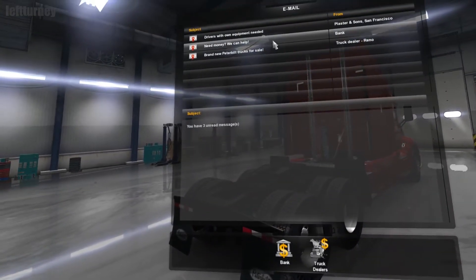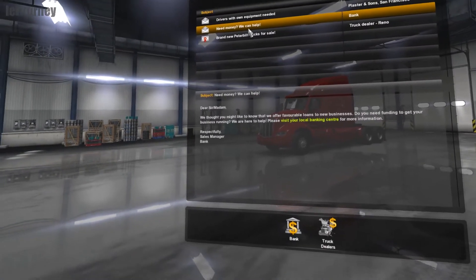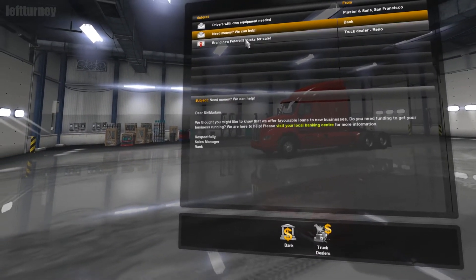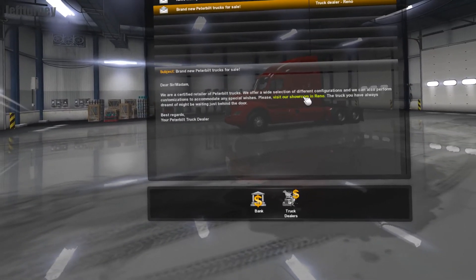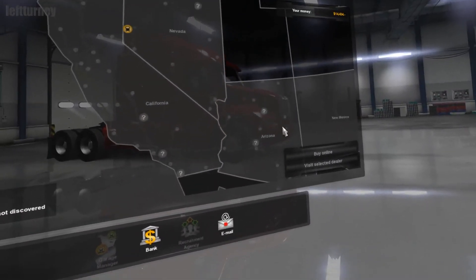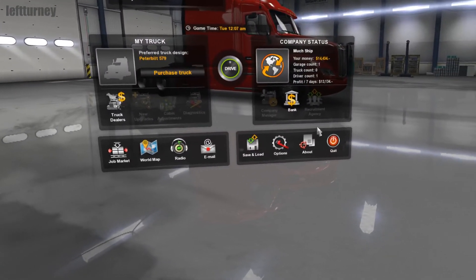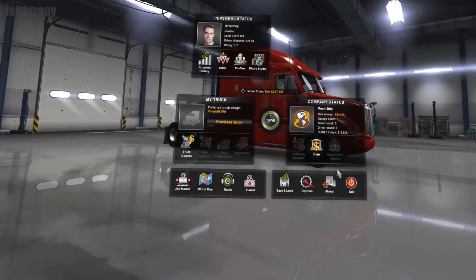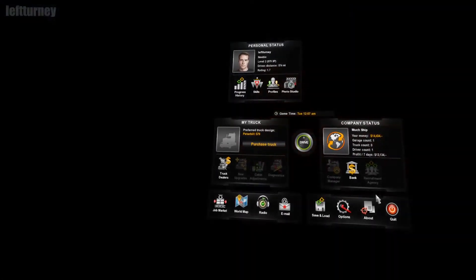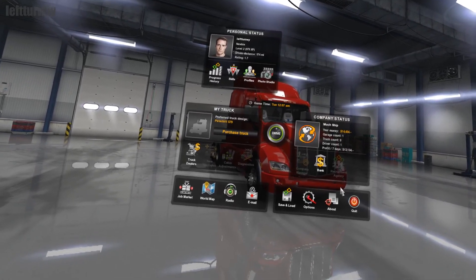What's in my message box? Drivers with own equipment needed — well I don't have my own equipment yet, and I'm not going to borrow any money. Oh, brand new Peterbilt trucks for sale! Okay, I guess that's where we're going to call it tonight. I don't know if I'll make a third episode this weekend or not, so I'll see you when I see you. Make sure you get out there and see Incredibles — it's a great movie. Have a good weekend, thanks!